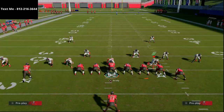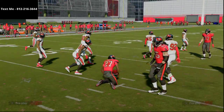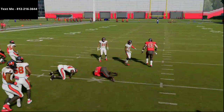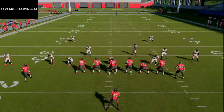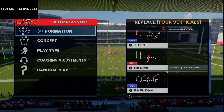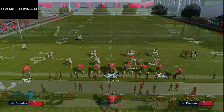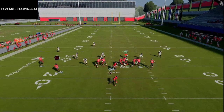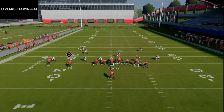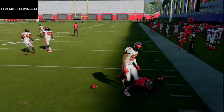With this misdirection play, the blocking is pretty decent, especially against dime or dollar formations. You want to have dive and stretch available, but the halfback misdirection can get good blocking against this formation. You have a ton of different opportunities to run the ball from this formation. The RPO stretches are much more effective than regular stretches — you get better blocking and they're harder to shoot.